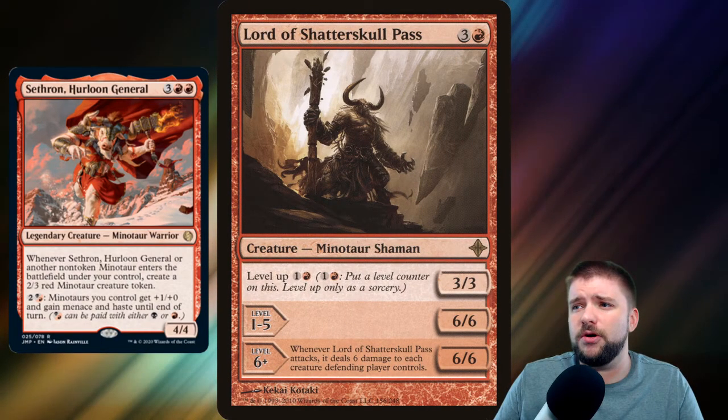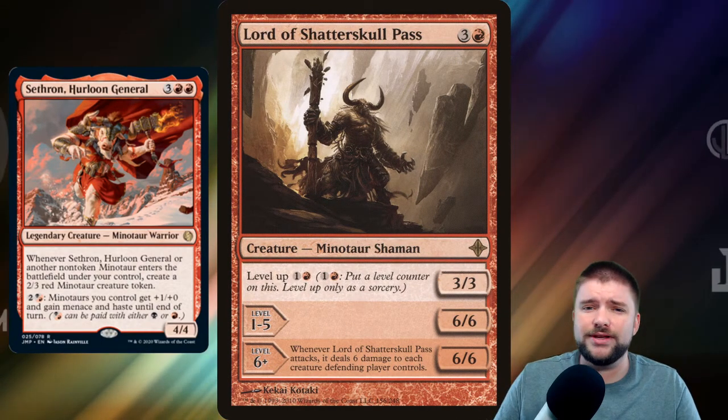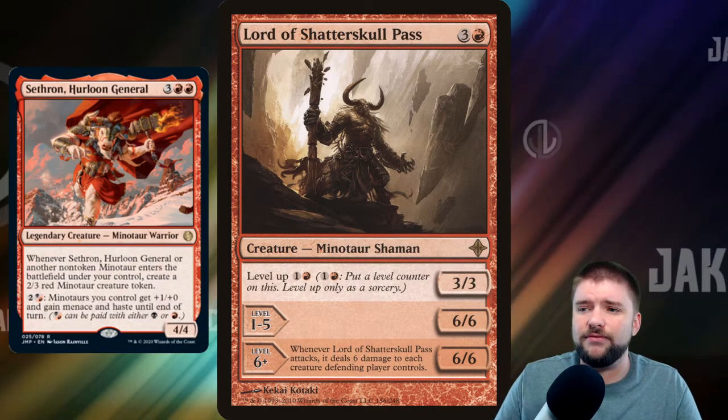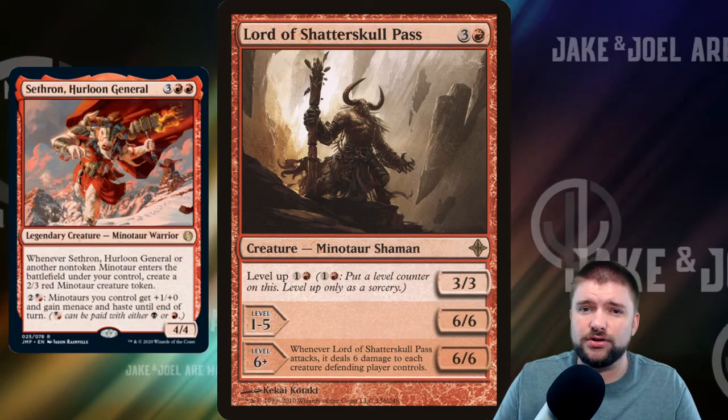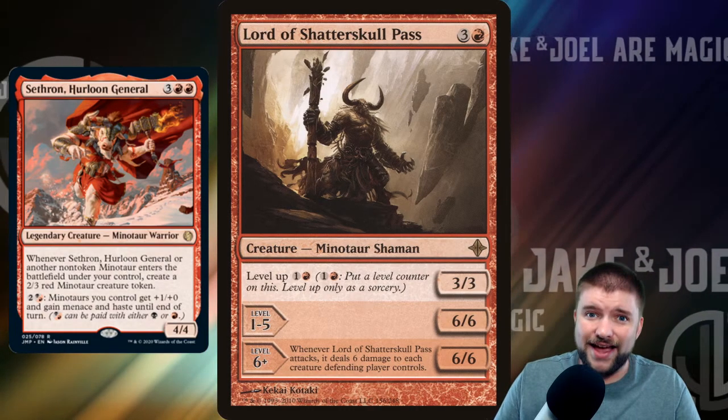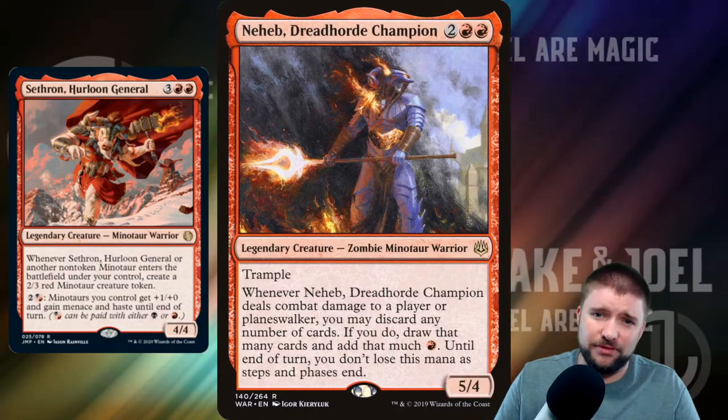Lord of Shatterskull Pass is a 4-cost 3/3 with Level Up of 2. On its 6th level it says whenever it attacks, it deals 6 damage to each creature the defending player controls. That is how you nuke a line of defending creatures.